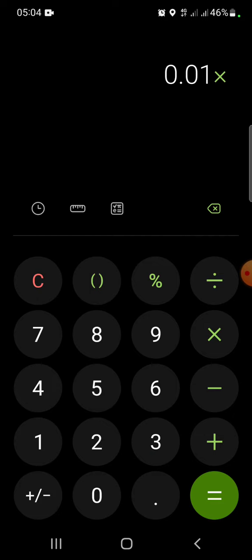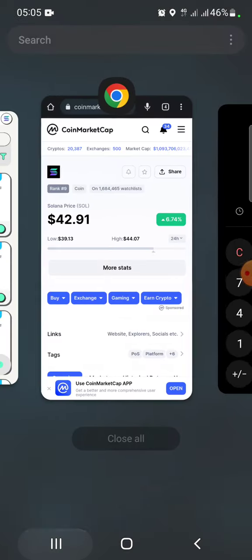So with two luck gems at 0.1 Solana each, times $43, that's about $4.30. In cents, that's 430 cents, and we spent about 60 cents to open the box. So it is about seven times more than I spent — seven times six is 42 — meaning it's still profitable.